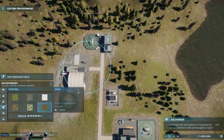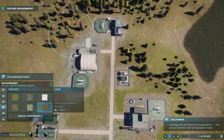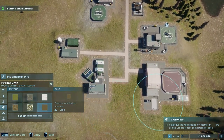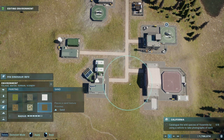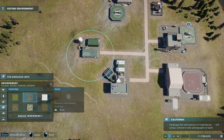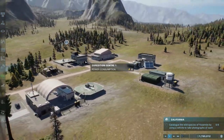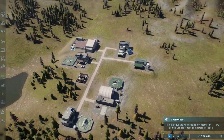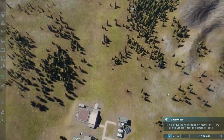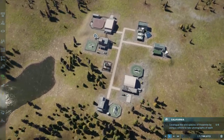Just gonna put down some dirt and some rocks and stuff, just to make this area look a bit more worn. Even though we're only playing these missions for a little bit of time, I still like to take the time and make things look nice - because why not? We're gonna have to go on a vehicle, go out here and take pictures of eight species. That sounds fun. Let's go do that.